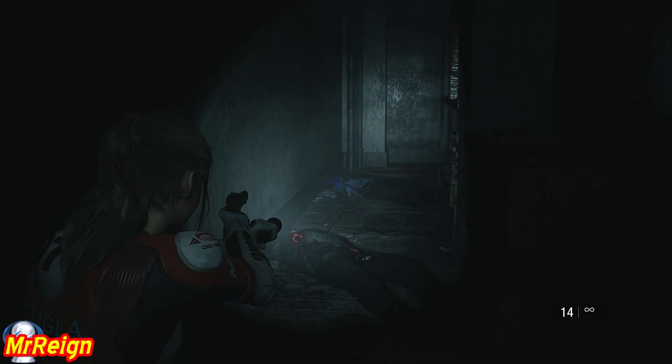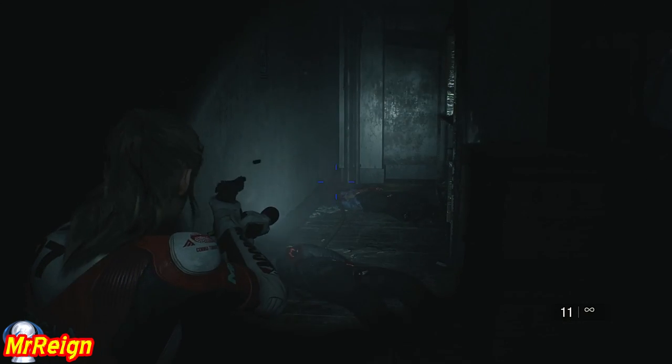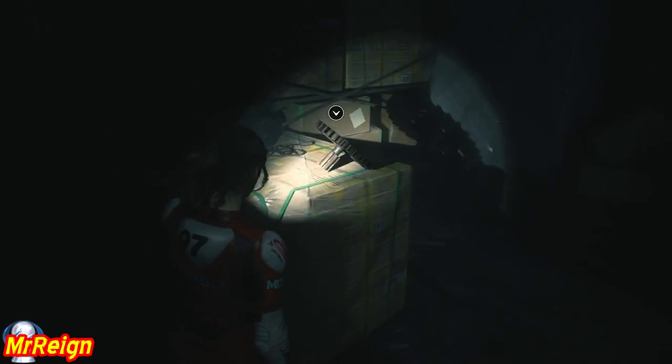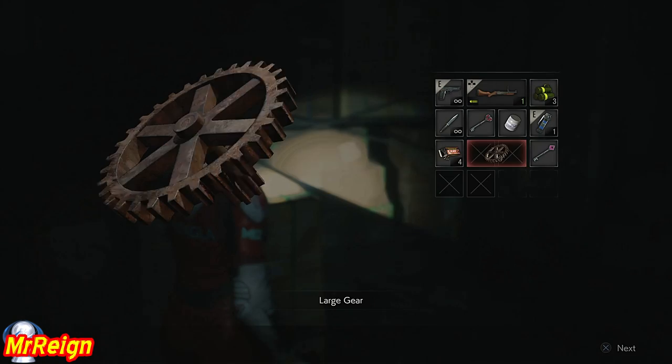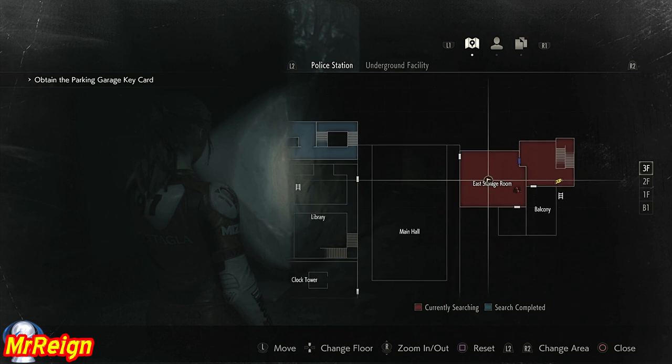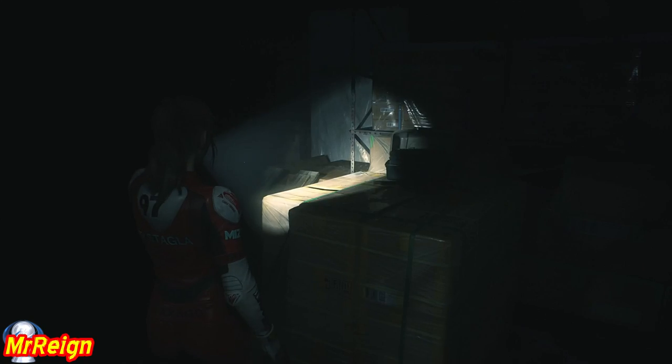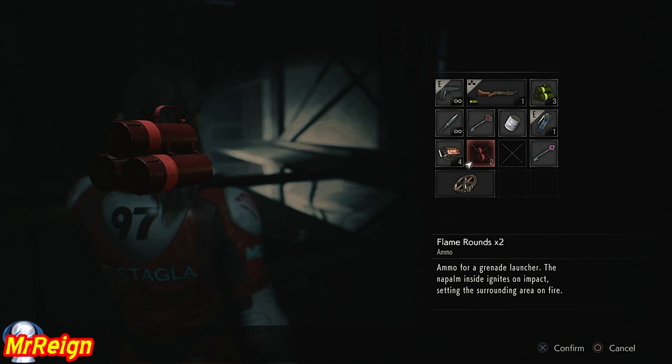Let's grab our large gear. She's finished so she would have just got up again and surprised me with the whole throat-ripping thing - not cool. Large gear, sorry, I've been calling it a cog. From there we cannot head into the main hall - that door is locked and can only be opened from the other side - so we have to go via the library. For that we need the tool, which is going to be in the records room.